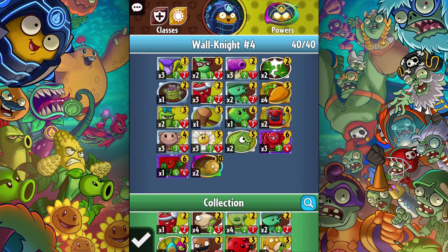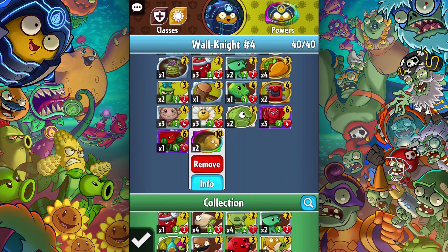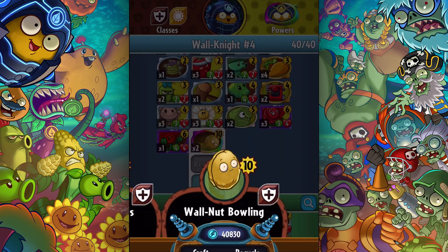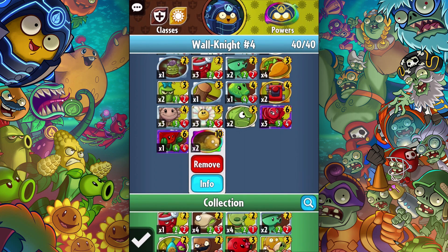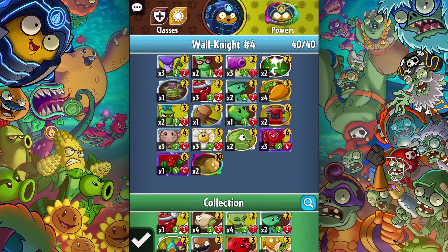What is up guys, Zach Scott here playing Plants vs. Zombies Heroes. I made a new deck which features this legendary I'm showcasing today — Walnut Bowling. It's expensive, it costs 10, and you make a whole bunch of walnuts all over the place, and it does six damage in each of those lanes. Sounds kind of cool. I have two of them in my deck.